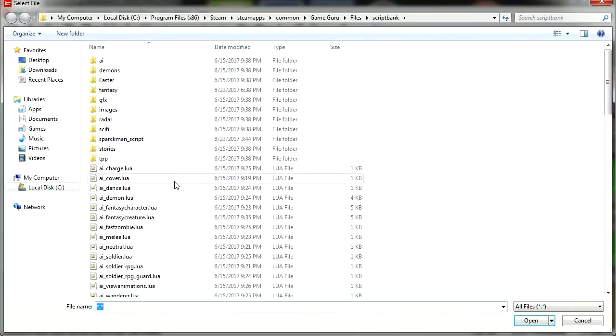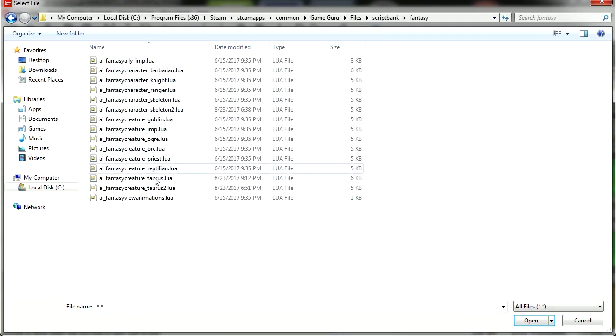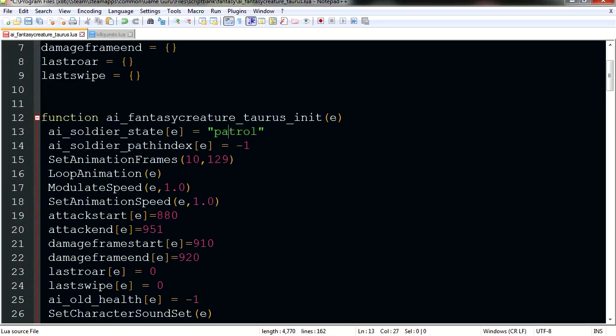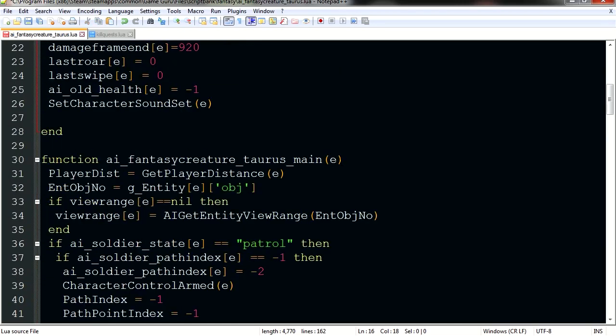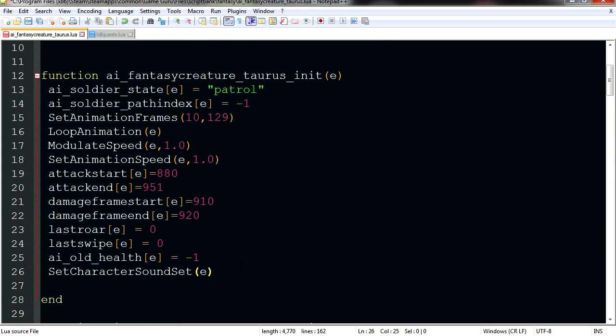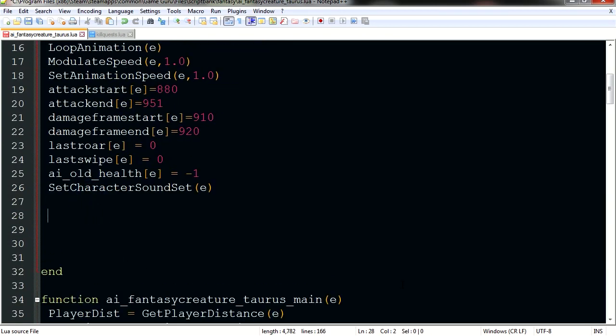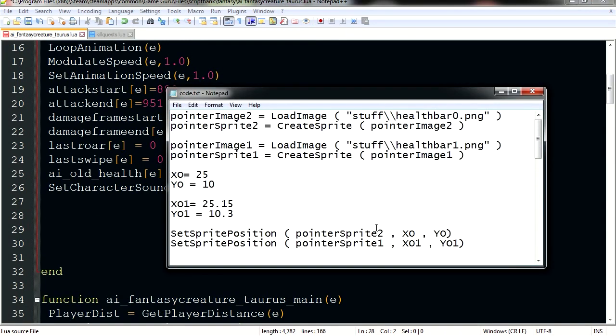Let me show you the script. You don't have to use the same script — you can use any of the others. For this example I'm using the tourist script. This script has an initialization state and a main state. The main part keeps running all the time, and the initialization state runs only once. I've got some code here that we're going to paste in — I'll leave this code in the description below so you can copy and paste it.